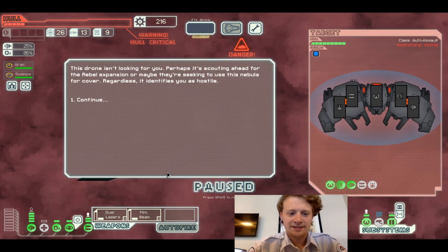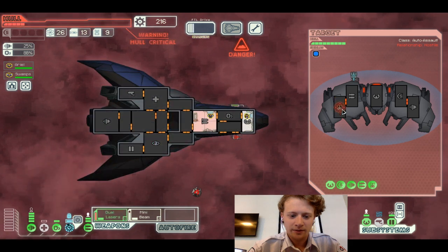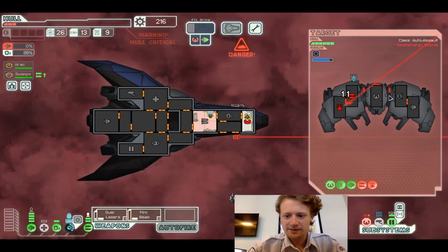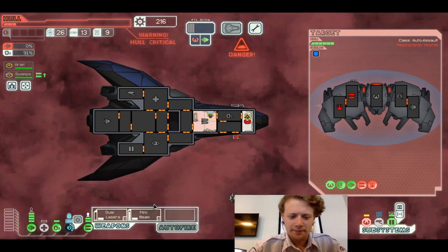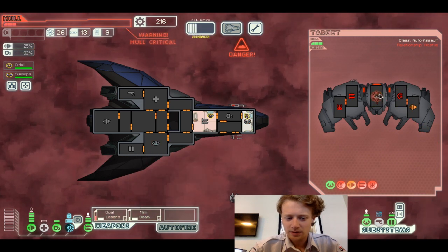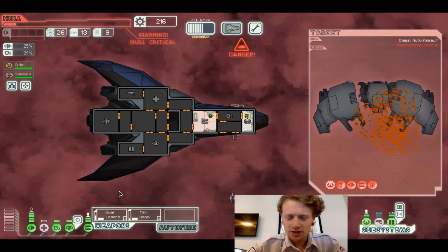This drone isn't looking for you — perhaps it's scouting ahead for the rebel expansion, or maybe seeking to use the nebula's cover. Regardless, it identifies you as hostile. At least we can disable their drone, which would be pretty good for us. Can we do it? Yeah, we need this time. Bada bing bada boom. We're still dying though — we're not looking super hot.